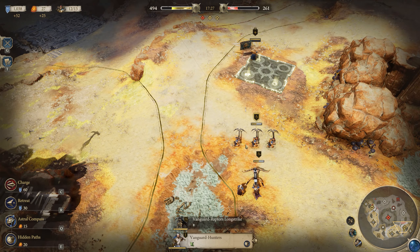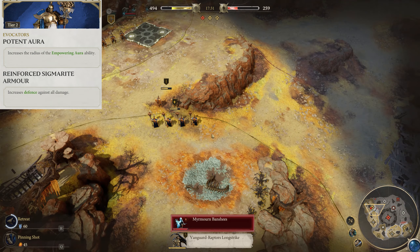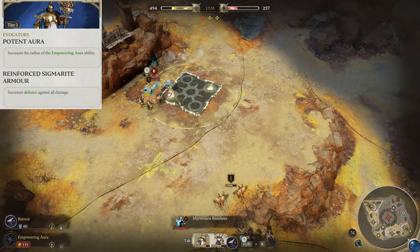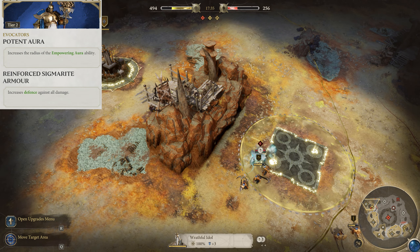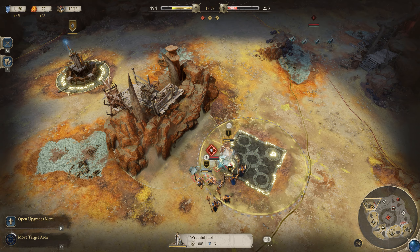At tier two, Evocators have the choice between two techs. Potent Aura increases the radius of their Empowering Aura, and Sigmarite Armor increases their defense. Personally, the radius is already pretty large for me, so increased defense would be my go-to, but if you want to make sure your entire army sees those buffs, then feel free to go that way.